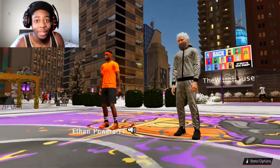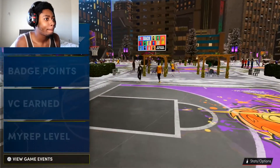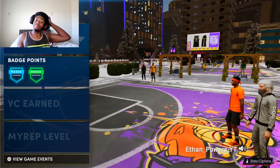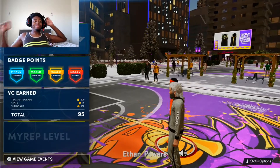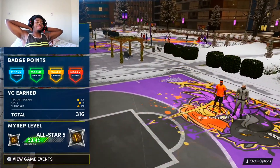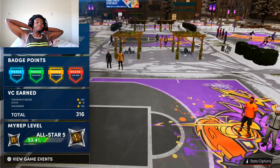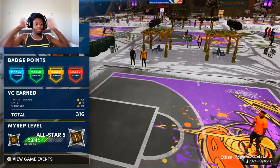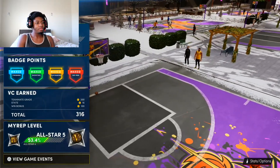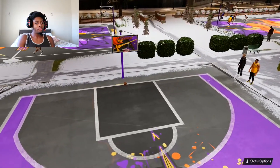Oh my gosh bruh, I think I'm really getting better at this game. Oh Johnny, you're definitely not. This game takes no skill. But that, my friends, is how you get better at NBA 2K21. Just remember: make a 6'7 power forward, run to the paint and tap square, and last but not least, spam curry slide. Now if you'll excuse me, I'm going to go delete this game — this shit is garbage.